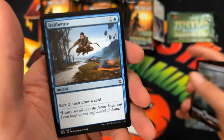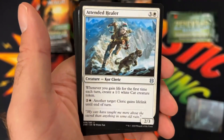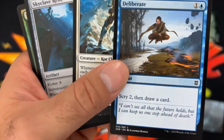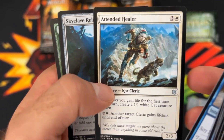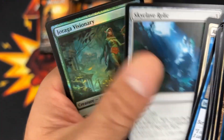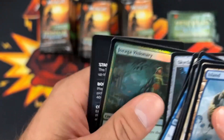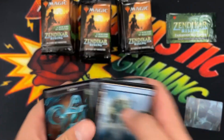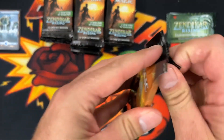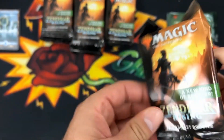Lord have mercy. Then we're getting into it. Deliberate, which is a common. An Intended Healer, uncommon. There's Skyclave Relic for a rare. With the Jorga Visionary Hollow. And then a copy token. Wonder why it was all set up weird like that — it kind of threw me off.